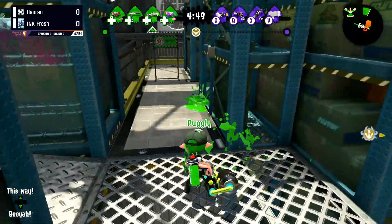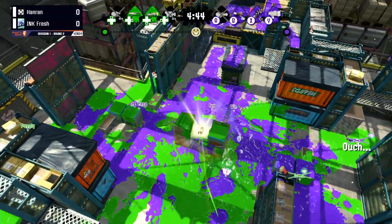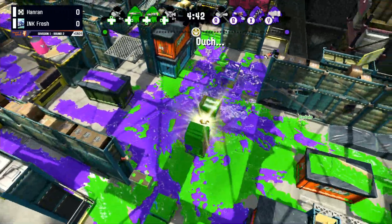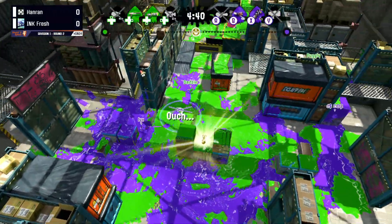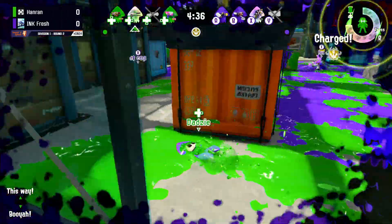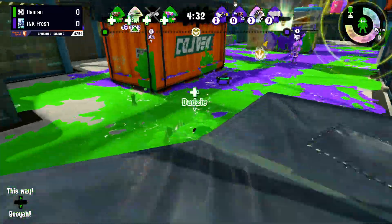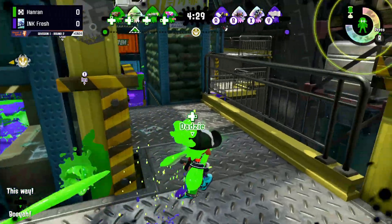Bugly trying to help out with that Rainmaker pop and then automatically watching the left side because the flank can spell disaster. Gravity Blaster decked two down already on the side of Inkfresh. And now we're just waiting — both teams at a standstill in mid, trying to get control, seeing if they can set up a push right now.